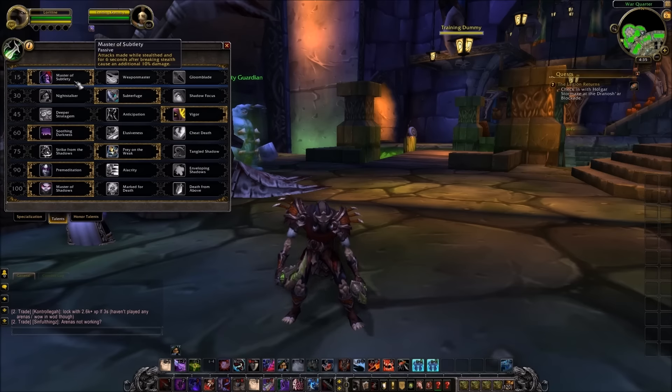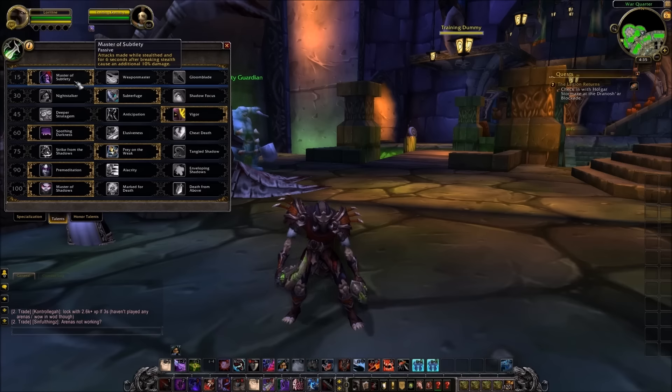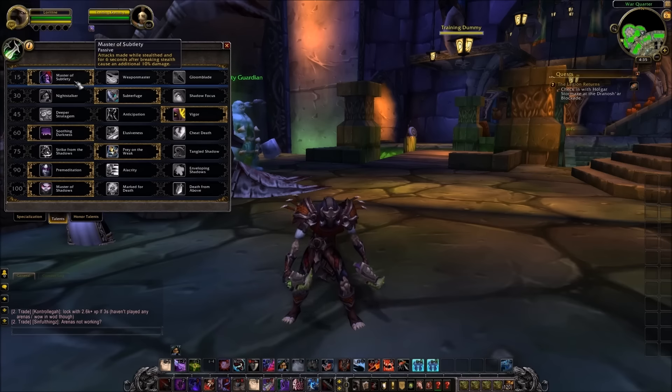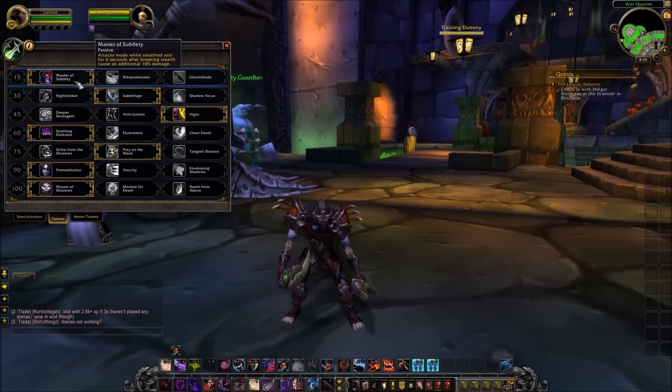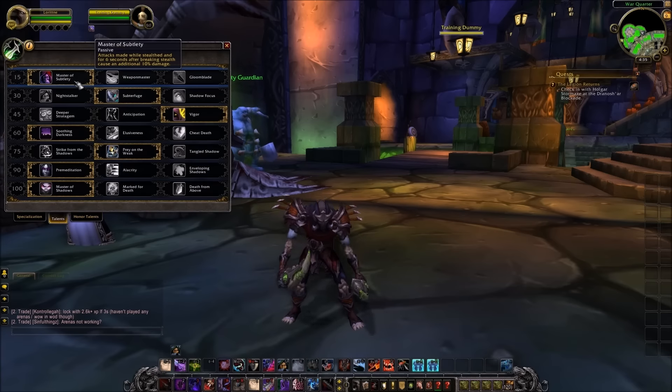I did not include the artifact weapon or any of the honor talents. For the talents I've been using: Master Subtlety, Subterfuge, Vigor, Soothing Darkness, Prey in the Weak, Pre-Med, and Master of Shadows.